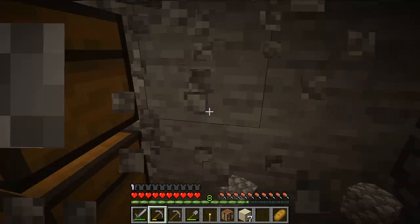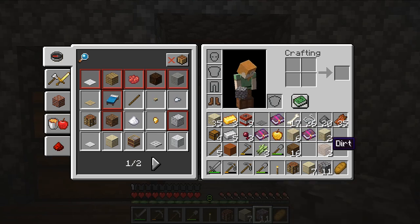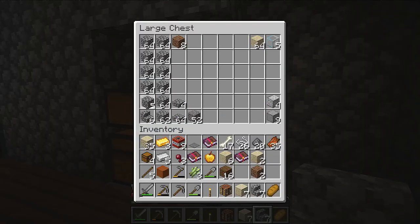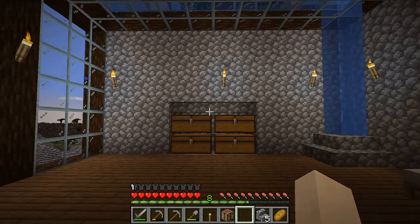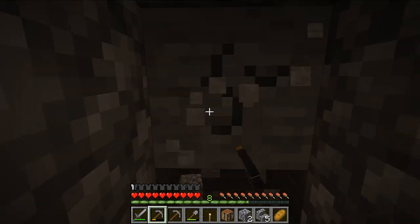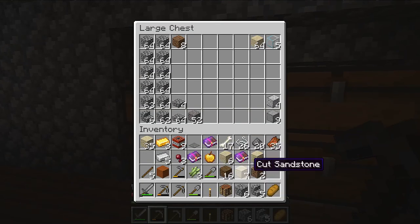We're gonna make another hole right here for some more storage because we have four more chests. We'll throw some cobblestone stairs in upside down right here. Let's get rid of all that and throw some cobblestone in here. Then we'll take some steps and give some cobble, and dink dink - there we go. That's actually more centered than I thought it would be. And then the entrance to our bedroom can go right here and it'll step down into the bedroom. Quite like how the farm did - beautiful.